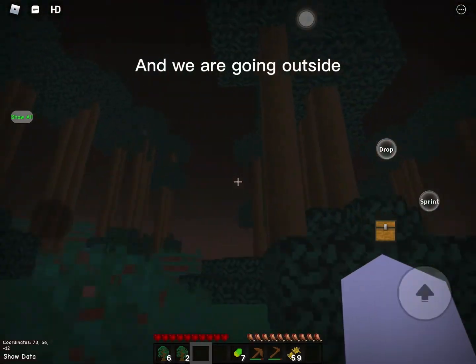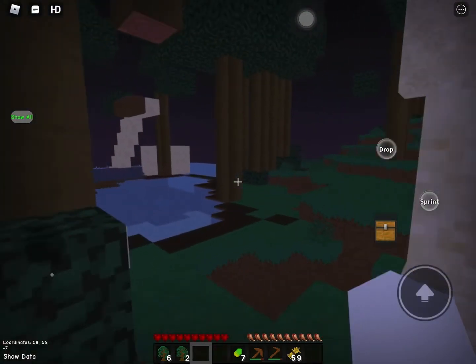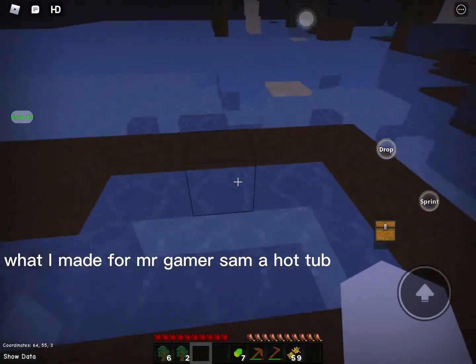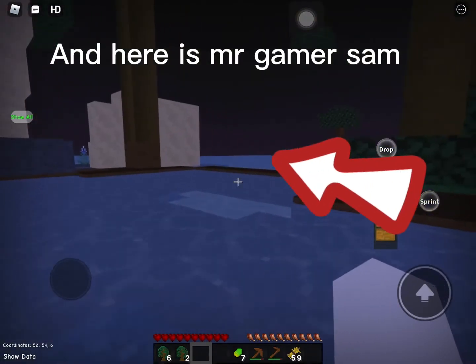And we are going outside. Here is what I made for Mr. Gamer Sam — a hot tub. And here is my pool. And this is Mr. Gamer Sam.